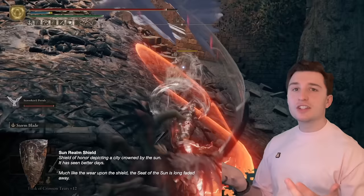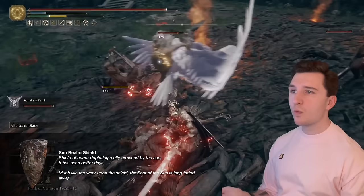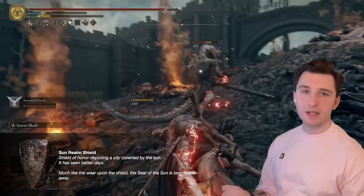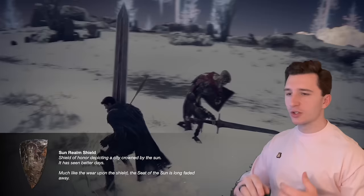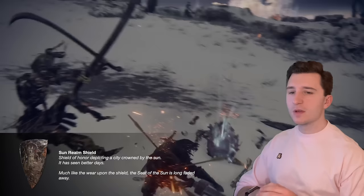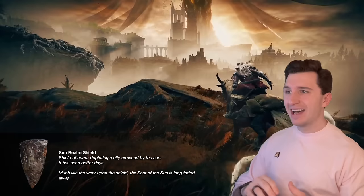The Sunrealm Shield says: 'Shield of Honor depicting a city crowned by the sun. It has seen better days. Much like the wear upon the shield, the seat of the sun is long faded away.' This is a shield you will only find on those who live in death — the skeletons that are sword and shield. You can find them near Summonwater Village, up in the Mountaintops of the Giants before Castle Sol, and in front of Leyndell. It has a very low drop rate, around 2%.